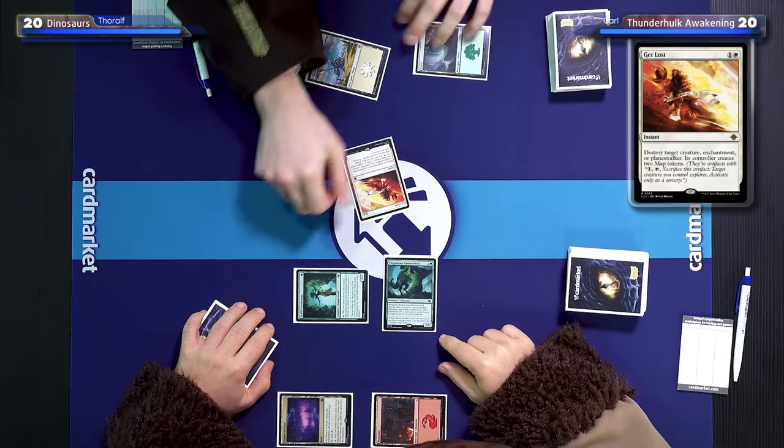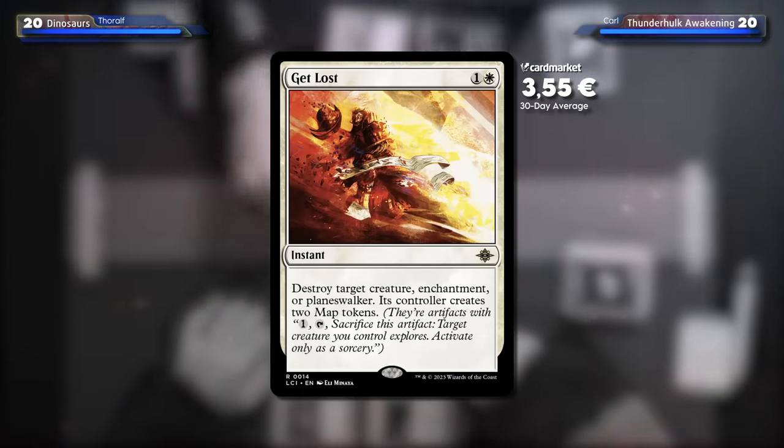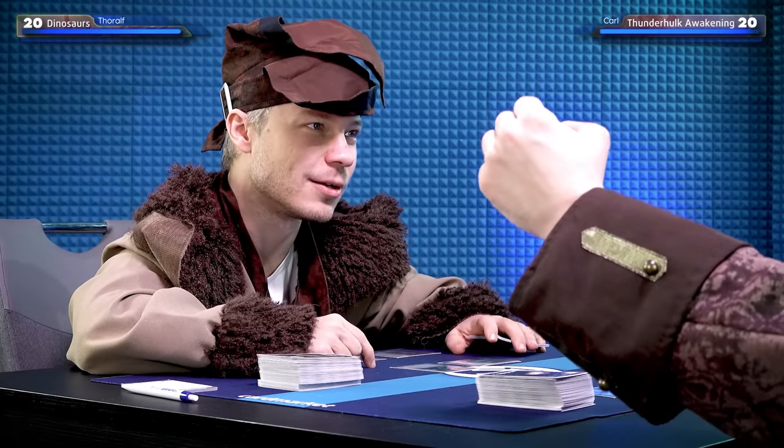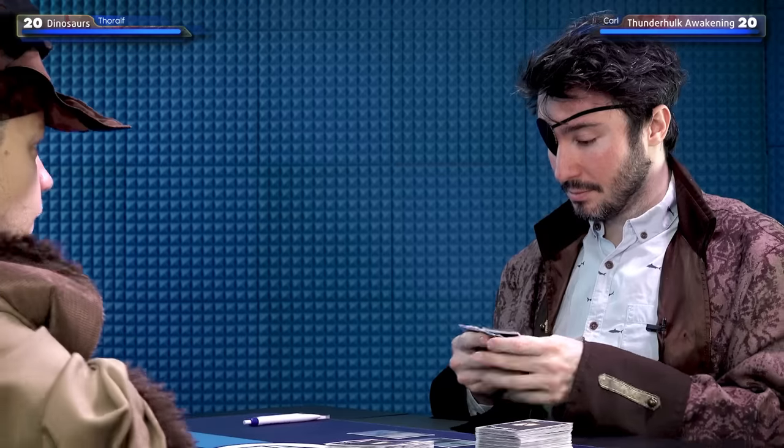Get Lost is an instant. Destroy target creature, enchantment, or Planeswalker — its controller creates two map tokens. It's not a shopping mall; you can get lost in the jungle. We get a new type of token we haven't seen yet. You get two maps.